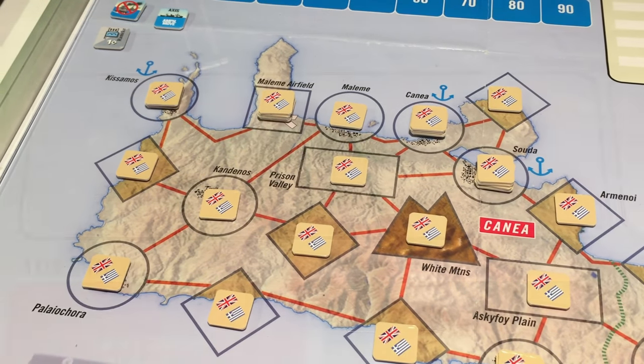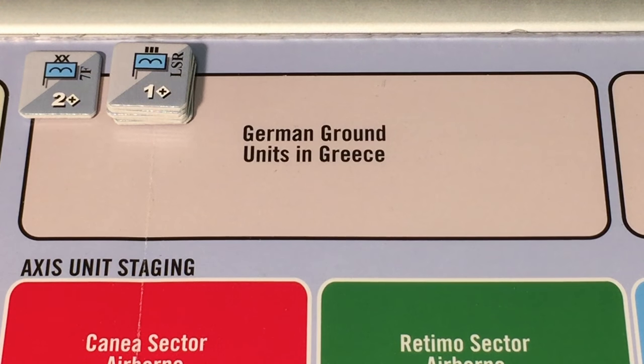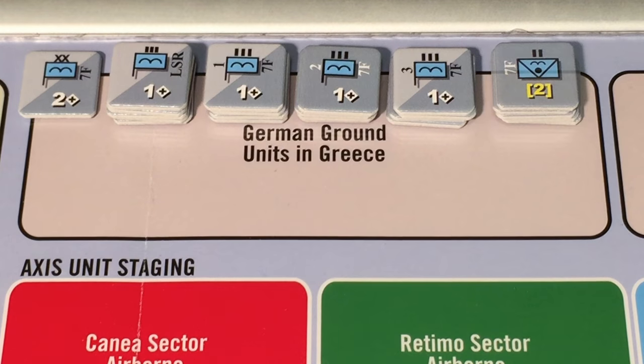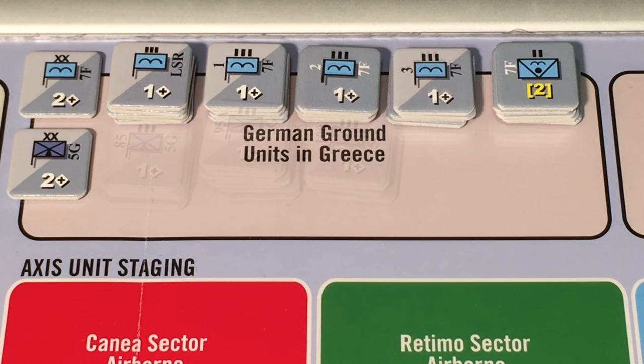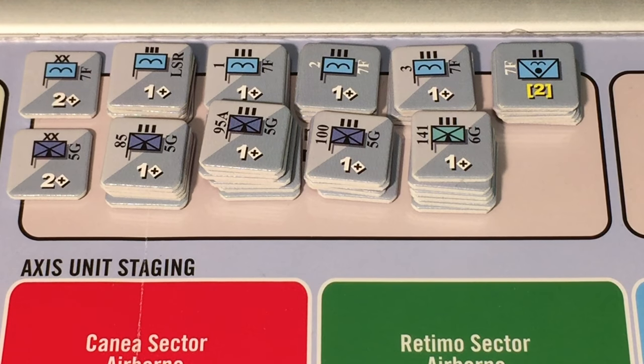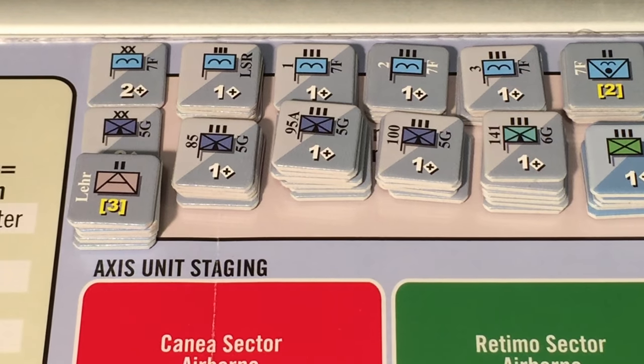Our starting ground units begin in the German ground units in Greece box, where we have the units of the 7th Airborne Division: the Elite Sturm Regiment, and the 1st, 2nd, and 3rd Regiments of the Division, plus support units which are mostly anti-tank, heavy weapons, and engineers. Also in the box we have the 5th German Mountain Division with its 85th, 95th, and 100th Regiments, the 141st Regiment of the German 6th Mountain Division, units of the Italian Reggina Infantry Regiment, and some assorted independent units like anti-tank and tank companies.